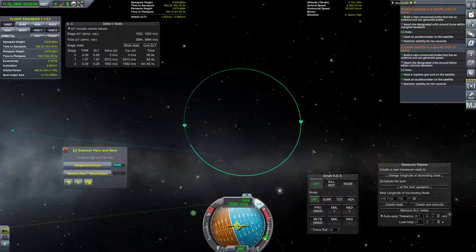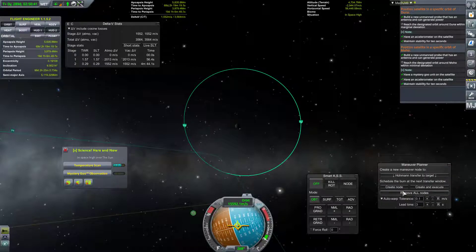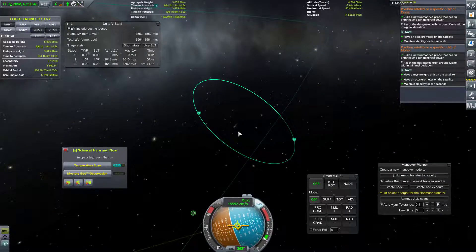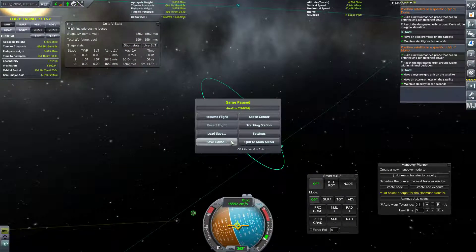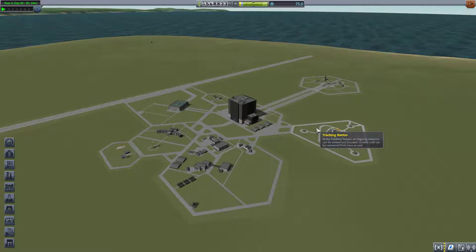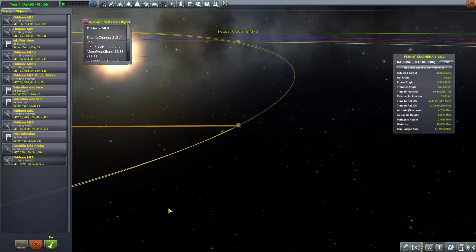Well, Moho is significantly above us right now — that's probably what's happening. We could do this, although we need to set Moho as our target, which could be exciting since it's currently not working. Hang on a moment. I think the game completely bugged out or something there. Let's try hopping back to the space center, because we were burning retrograde — we shouldn't have dropped orbit. It says orbiting the sun still.